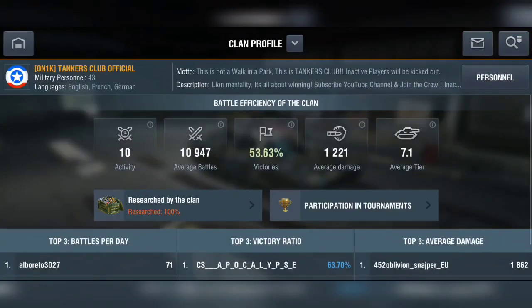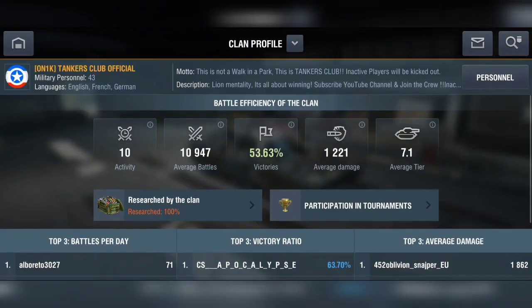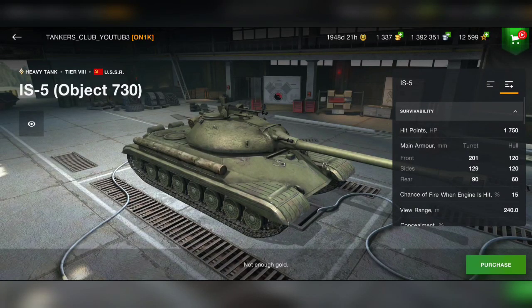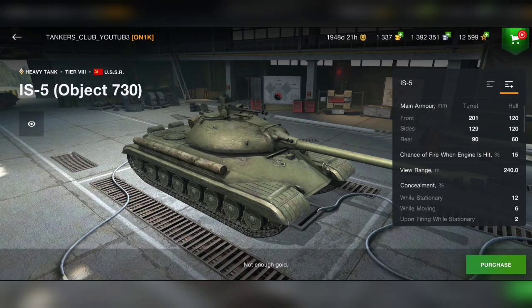You can also equip your tanks for less credits, which is very important. You can now buy the IS-5 for a great deal — if a clan reaches tier 10 level supply, you can buy it. For example, the Object 730 for only 1,500 gold. This is a really solid tier 8 Soviet premium heavy tank with great penetration, great gun, and great armor.